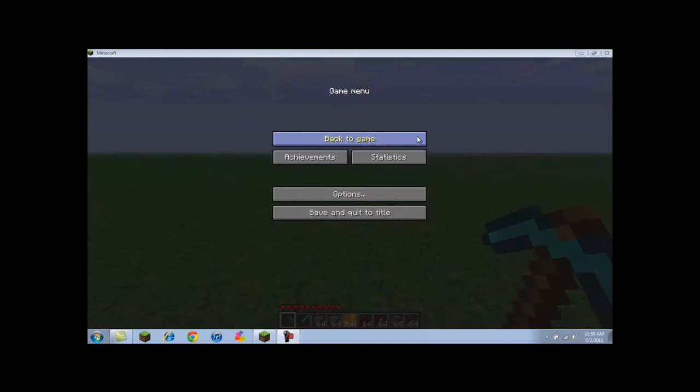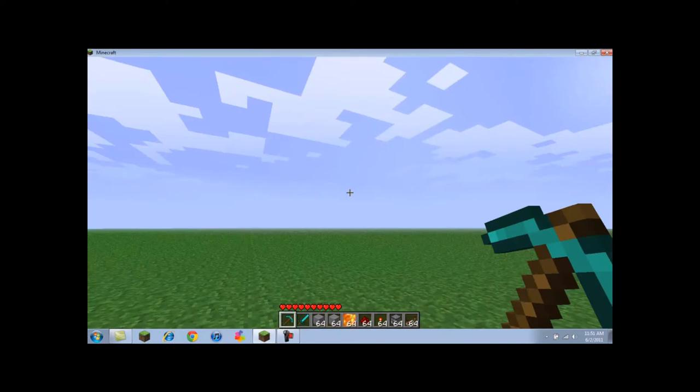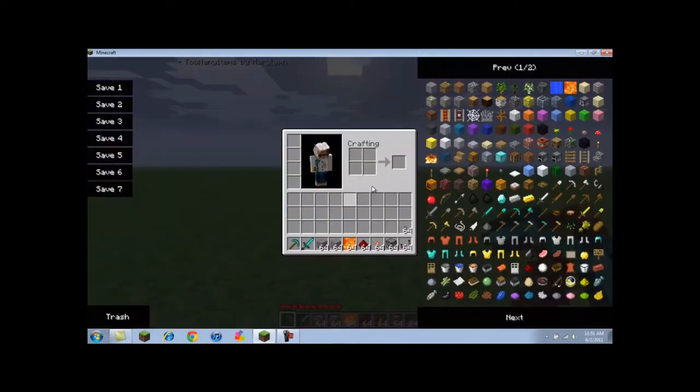Hello YouTube! This is my first episode and it's going to be a redstone mob killing tutorial. What you need for this machine is stone — two stacks of stone — lava, redstone, redstone torches, a dispenser, a button, and most likely not a redstone repeater but I just have them just in case.